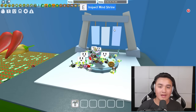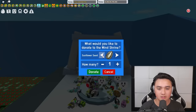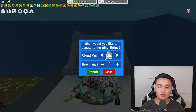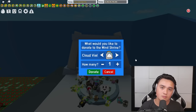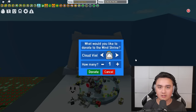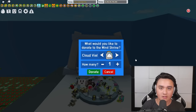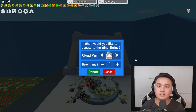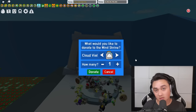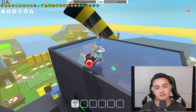To actually get the Windy Bee, you have to donate cloud vials specifically — not just any random items. You donate 10 cloud vials at a time to the Wind Shrine and each time you will have a chance at getting a Windy Bee. Donating rare or decent items to the Wind Shrine also ups your chances when you do donate cloud vials.